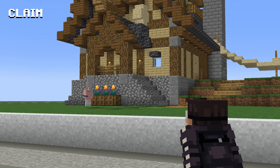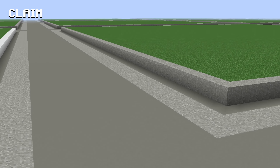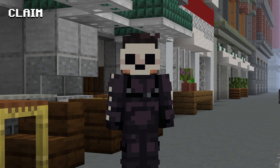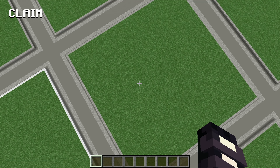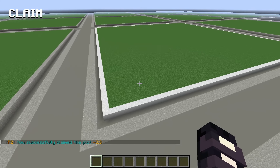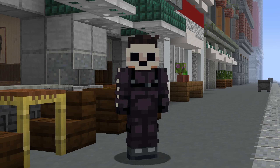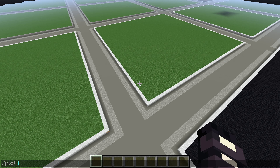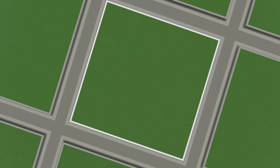If you want to choose a specific plot to build in — for example, next to a friend — you would first check that the plot is unclaimed. You can identify this by the border color. Most servers will have different colored borders for claimed and unclaimed plots. Here I can see that the light gray border means it is unclaimed, so I'll fly over the plot and type slash plot claim. Also note, for most of these commands, you must be standing inside the plot when issuing the command, otherwise the plugin won't know what you're doing. This specific plot is 75 by 75 blocks.